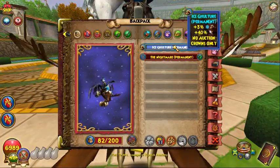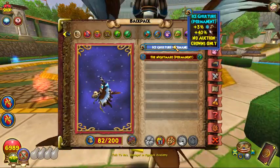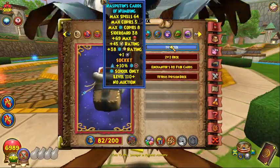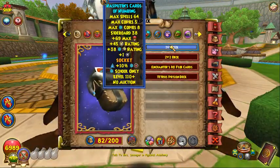For the mount, the Ice Gulchur from the Gulchur's Horde pack — you don't need it, but it just gives your stats an edge. For the deck, you get this from the Rat — pip, triangle socket, and health. Can't go wrong.